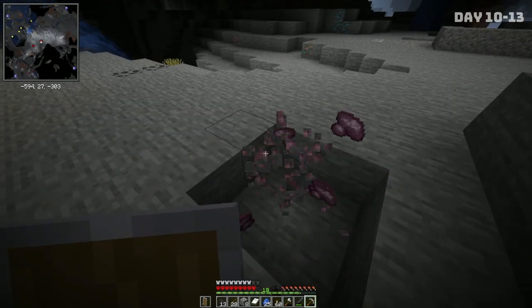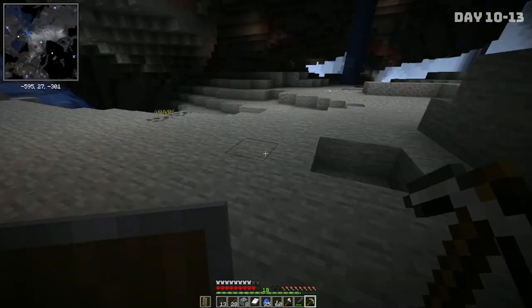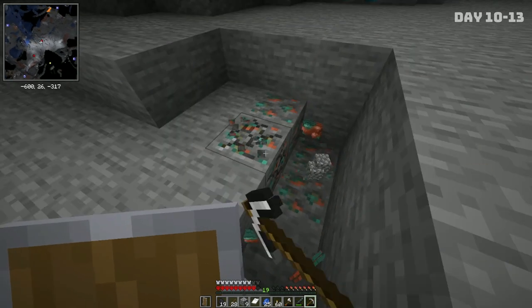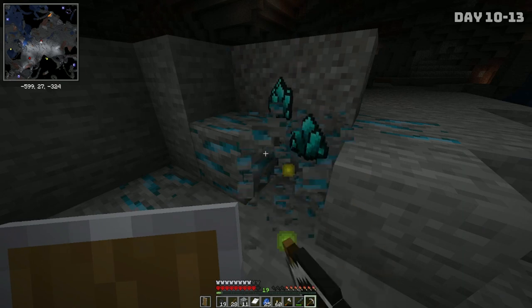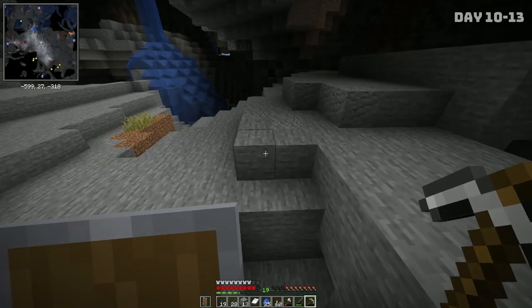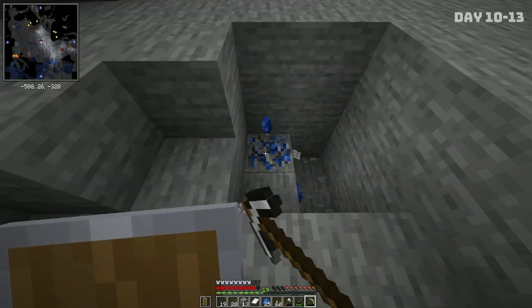I'm just gonna mine around for a bit, see what we can get, and let you get some updates on any cool stuff. Just with that little bit of mining in this one spot, we almost got raw copper to a stack, as well as the morekite. Those two will most likely be the quickest to get done. We'll always take the lapis.